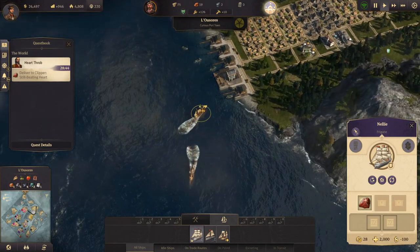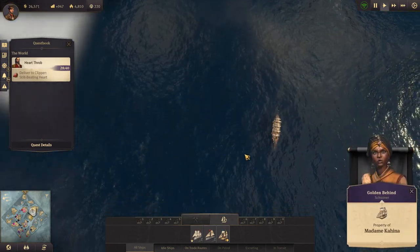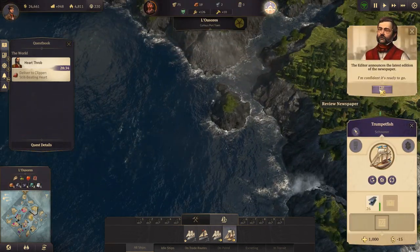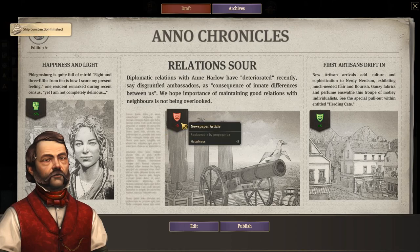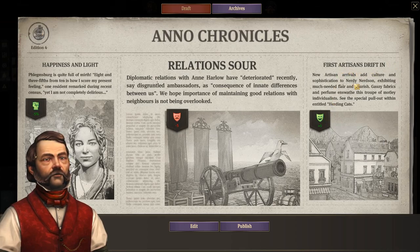Our schooner is arriving — wait, that was the schnapps schooner, not ours. This is our schooner and it's ready to go. There's a trade offer — minus five riot chance but relations sour with Harlow, okay. And first artisans get plus five happiness, so those even out.